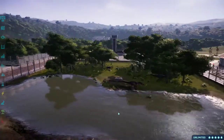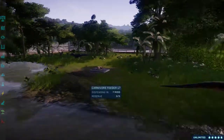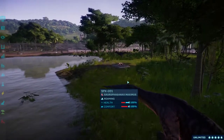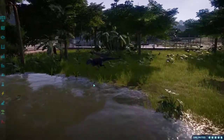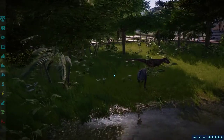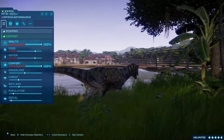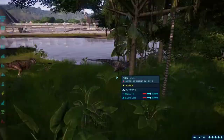This is the Sauropheganax and Metriacanthosaurus. I kinda like the Sauropheganax and Metriacanthosaurus — they're pretty cool, so I just put them together. Oh, that's a really nice skin. That's a really cool skin. The rainforest one is so blue.